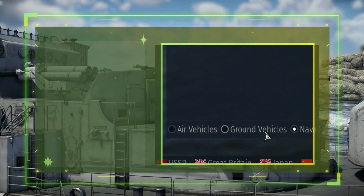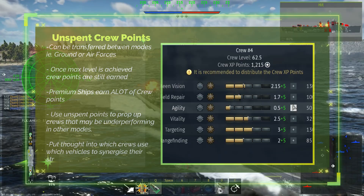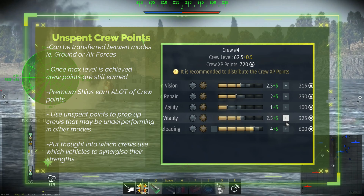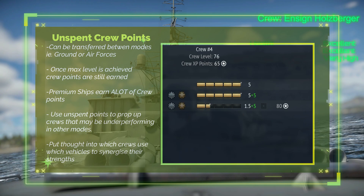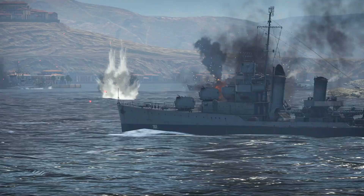Remember that unspent crew points are also transferable between modes, so you can earn a significant amount of crew experience with any premium vehicles in your lineup, then transfer across to say ground RB and use the points to prop up stats in crews that are underperforming. I earned the maximum crew level in all of my US pilot slots a few years ago, and now any points I earn in an aircraft I spend on my ground and naval crews.